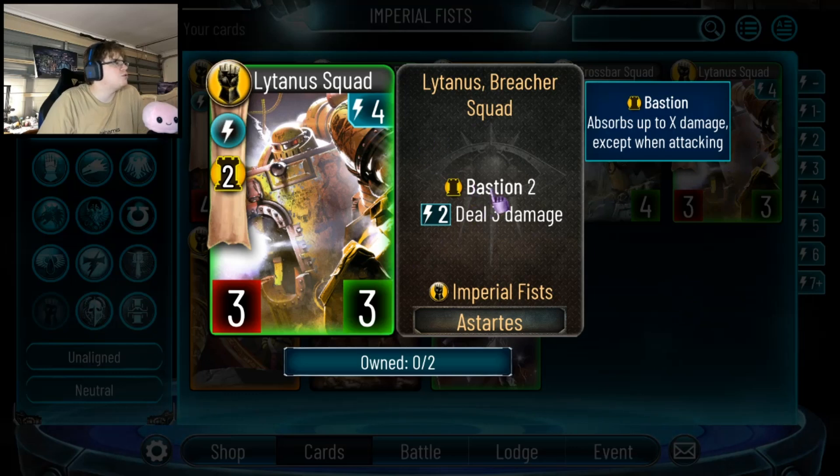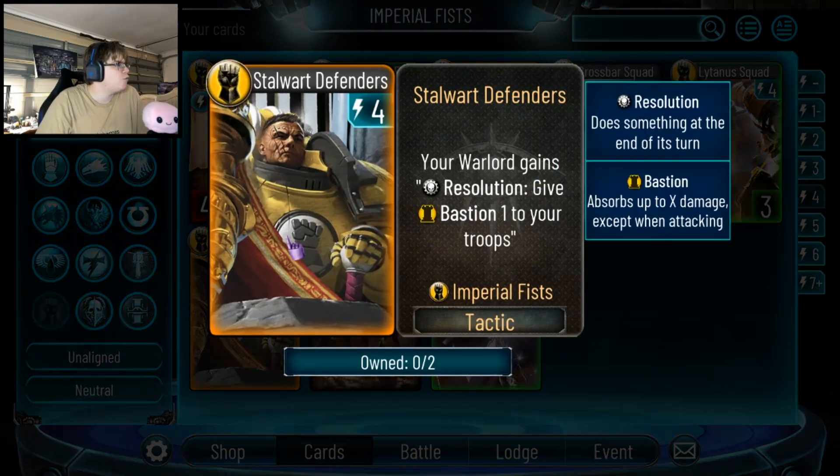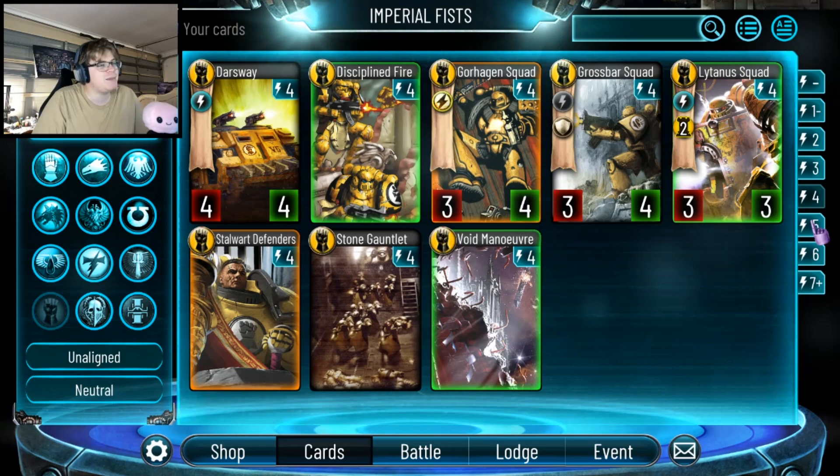A 4-drop 3-3 with Bastion 2 — effectively a 3-5. A 4-drop 3-5 with Pay 2 deal 3 damage — meh, I don't think so. A 4-drop where your Warlord gains Resolution giving Bastion 1 to your troops: the Resolution is the only reason I think this might see play. The fact that you can have this, play a troop, and it'll instantly get Bastion 1 — maybe for the longer game, but it'll probably clog in hand so people should only play one. Void Movers: stun 1 random enemy for every troop you control. Too many eggs in one basket — this requires a full board to do anything, maybe as a one-off.